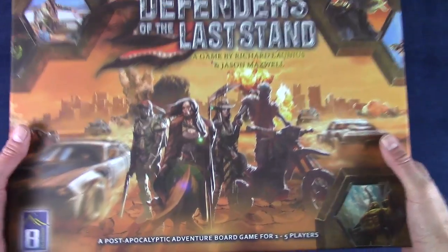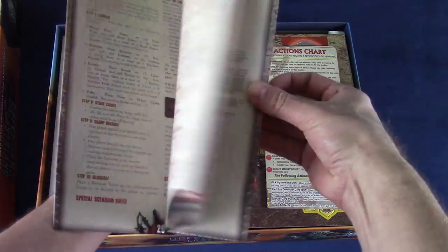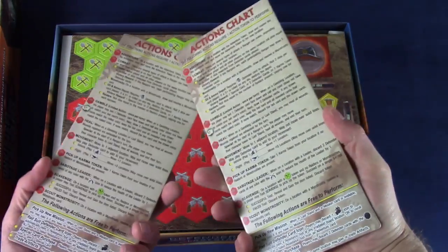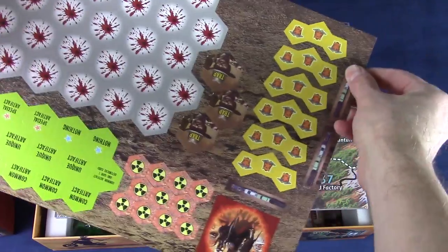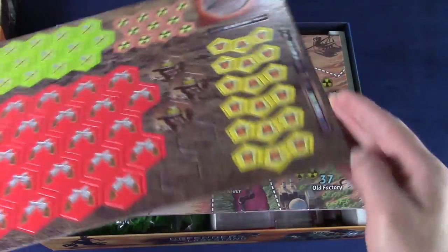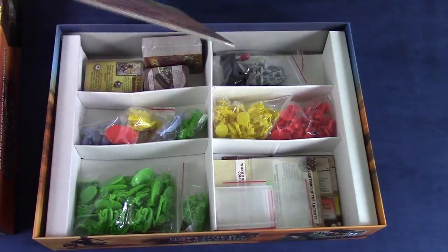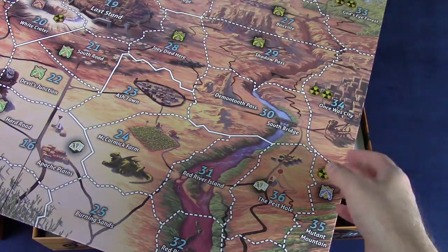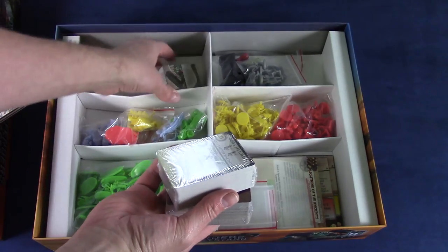Here is Defenders of the Last Stand, a post-apocalyptic adventure game by Richard Lanius and Jason Maxwell. It plays between one to five players, so you can play it solo. It's set in the western United States about 50 years after a nuclear war. Players are going to take on the roles of a group called the Rangers, who are defenders of the last known haven for humanity called the Last Stand. Four outside tribes are going to threaten the security of this Last Stand, so it's going to be up to this group of rangers to stop them before they march into the city.